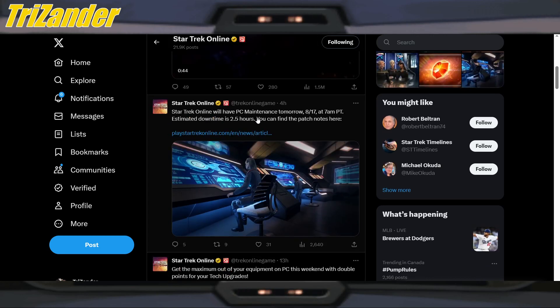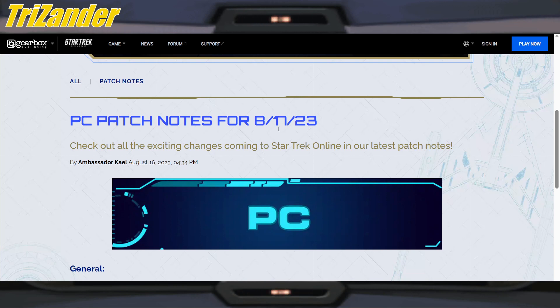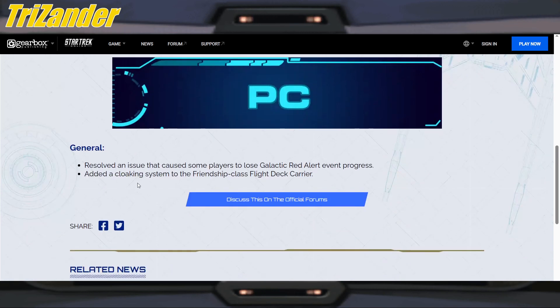Lastly, Star Trek Online will have PC maintenance on August 17th. Estimated downtime is 2.5 hours — you can find the patch notes here. General updates include: resolved an issue that caused some players to lose Galactic Red Alert event progress. Also added a cloaking system to the Friendship class flight deck carrier — and there is the Halo melee weapon that was just recently released.